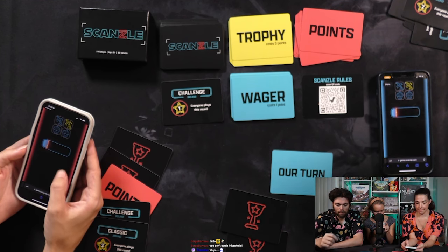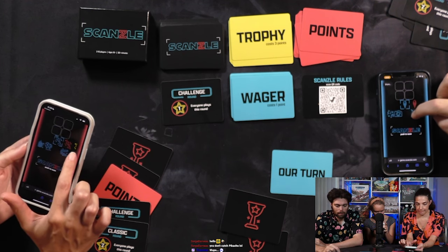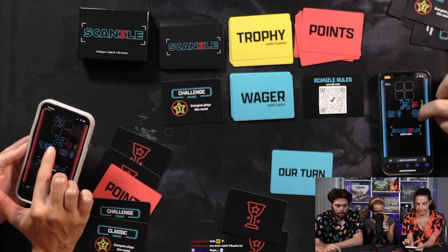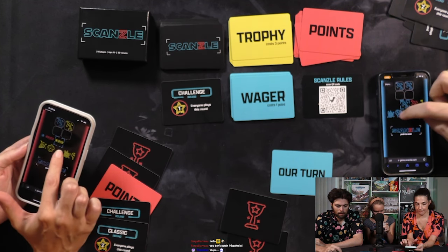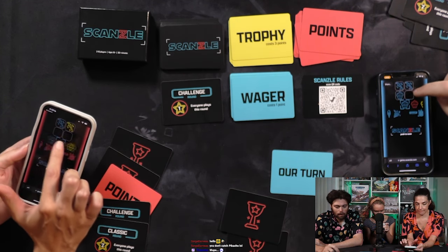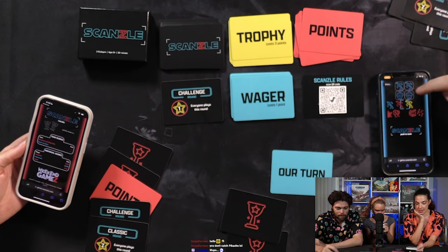You'll keep going back and forth. On your turn, start with your team leader flipping over a card, then input the data — classic, two points — into the game, push start, and everybody plays. The winning team is going to get the card and pass to the next team leader, who will start their turn.